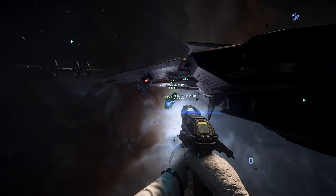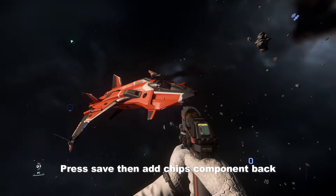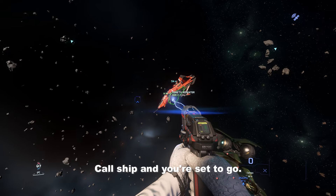Store the ship, open up ship manager, remove a component, press save, then add the ship's component back and press save. Call ship and you're set to go!